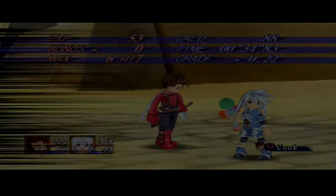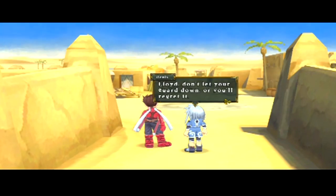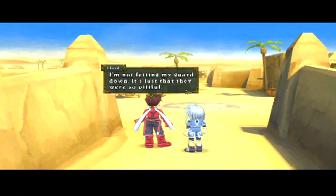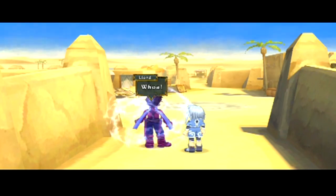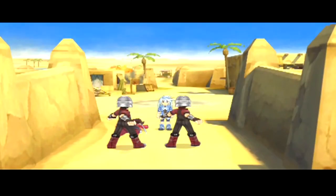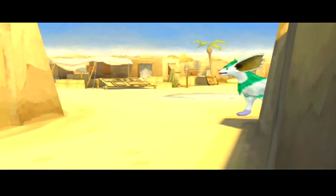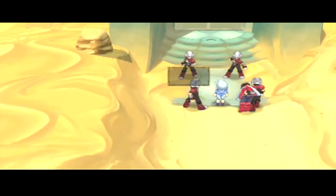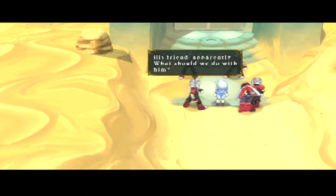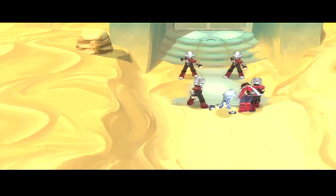You picked the wrong guy to mess with. No, they picked the right guy. Lloyd — don't let your guard down, or you'll regret it. I'm not letting my guard down, it's just that they were so pitiful. And you let your guard down. They don't even have any weapons on them. Nushi's mad. Who is that child? His friend, apparently. What should we do with him? The leader only wants Lloyd — I see no reason to bring this one along. They set us free.